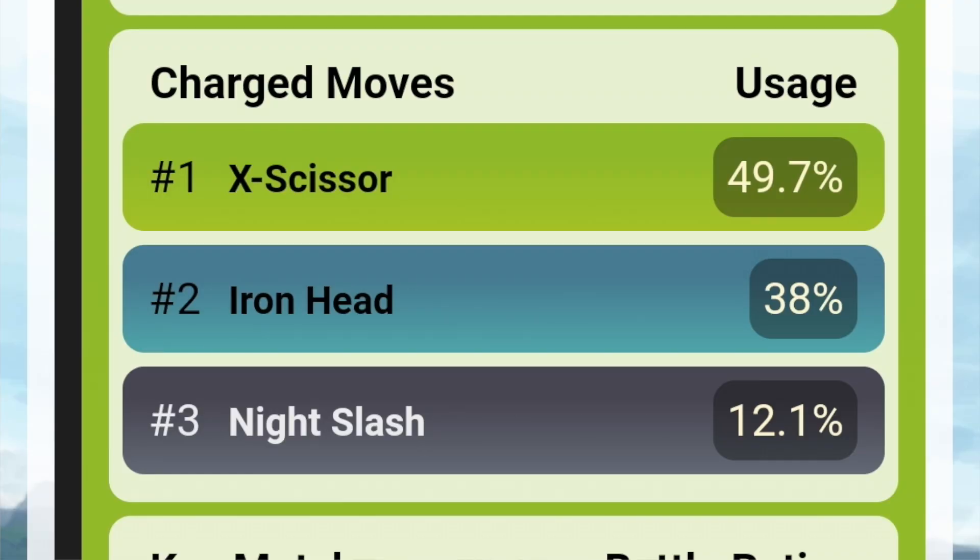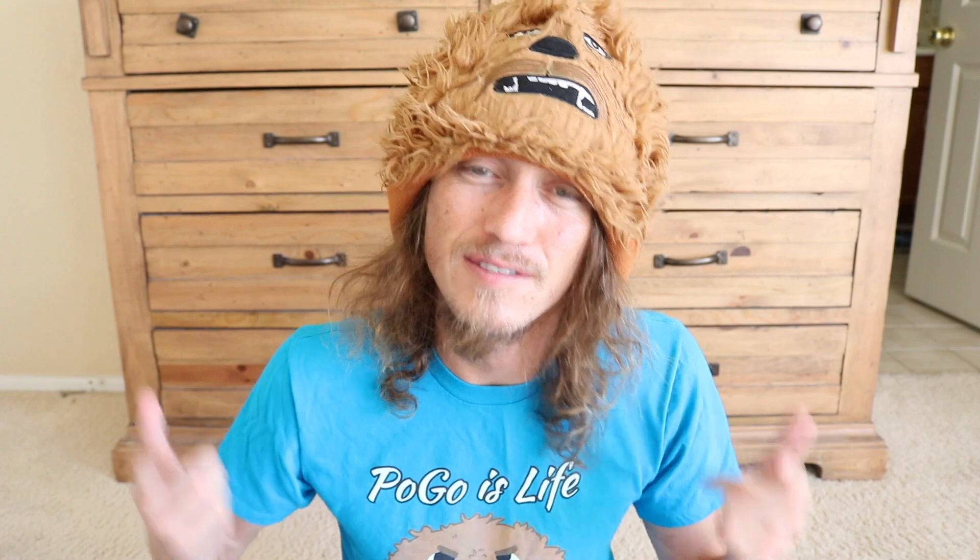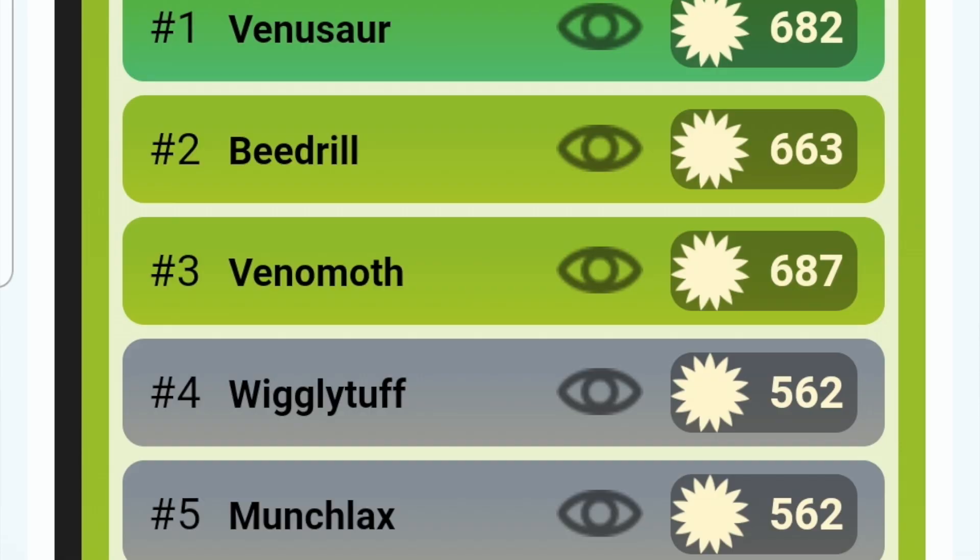We want to go with Fury Cutter to get to our fast moves faster so we can spam. The charge move usage rate is X-Scissor at 49.7%, Iron Head at 38%, and Night Slash at 12.1%. I really liked Night Slash when I first unlocked my second move because it gets there really fast, but Iron Head has great usage — especially now that Wigglytuff is running free as a fairy not wanting to face Steel-type moves. Our top matchups: any of the Grass boys don't want to see us, along with Wigglytuff, Munchlax, and the bugs like Beedrill and Venomoth because we can resist all their moves.